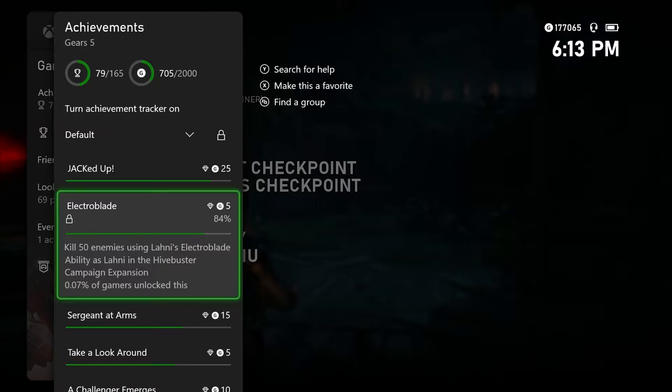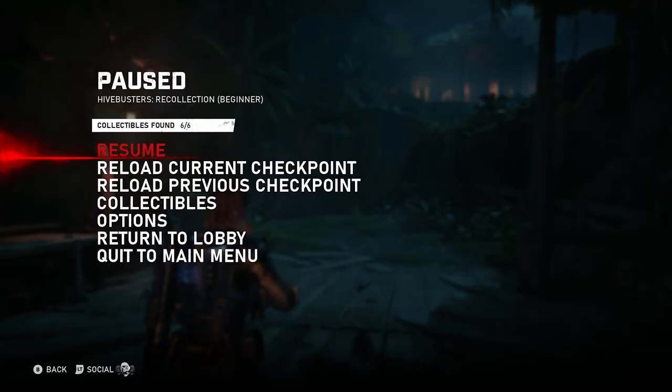I recommend trying to do this while you're actually playing through the campaign, but you can go back, swap characters, hop back in, rinse repeat. So first things first, you're going to go to Hive Busters Recollection — I believe the fourth mission of the game. I recommend putting it on beginner. And for this achievement you're going to have to pick Lonnie, so make sure you choose Lonnie.